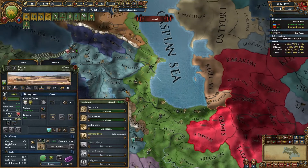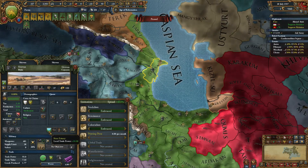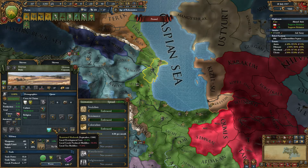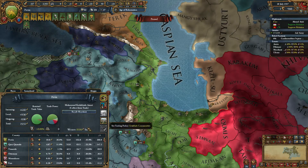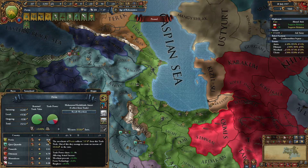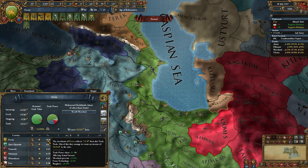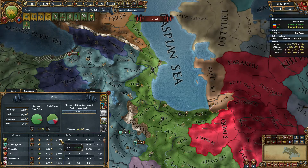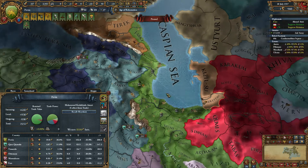The other target you want to go after early on, if you can, is Shervon up here, because it has an estuary for trade — quite a valuable thing. You can actually be making an insane amount of money from trade. The majority of my income was coming from trade by the late game.